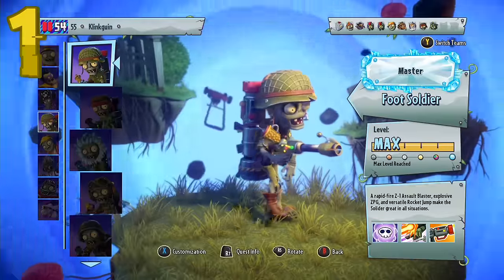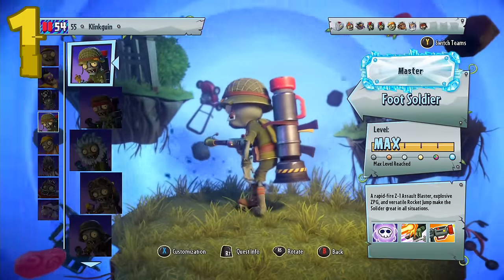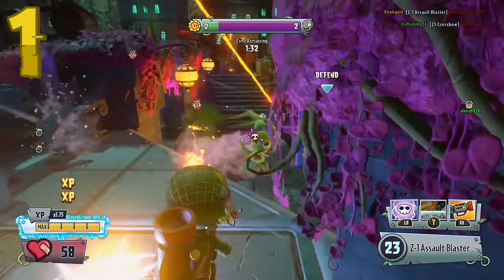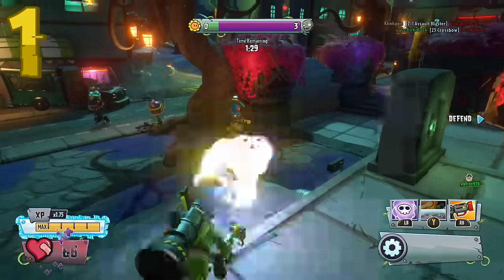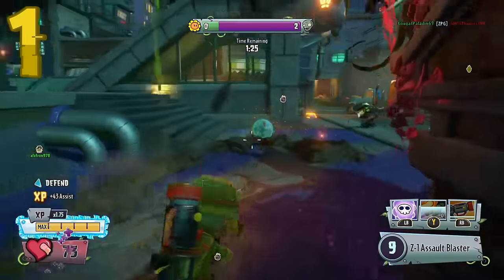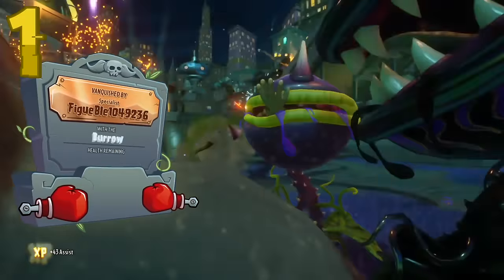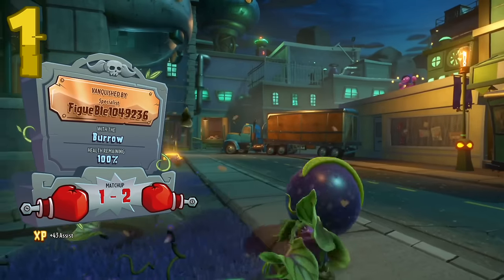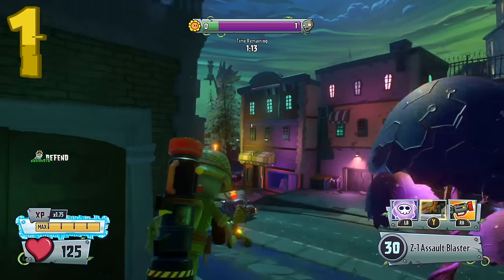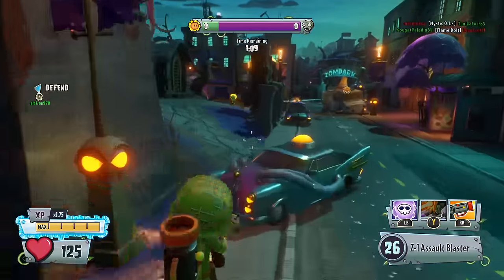At number 1 we have the original Foot Soldier. The normal Foot Soldier's damage is amazing compared to a lot of the other foot soldiers in the game. The rate of fire is really good relative to how much damage it does, and it can get a lot of vanquishes. I just feel more comfortable using the original Foot Soldier over any other foot soldier, which is why it's number one.